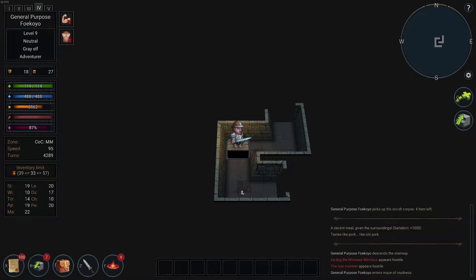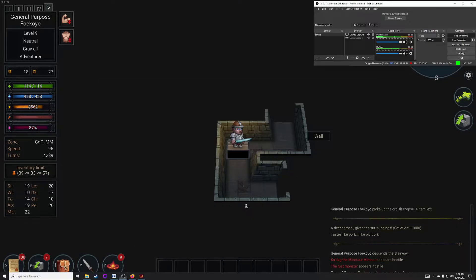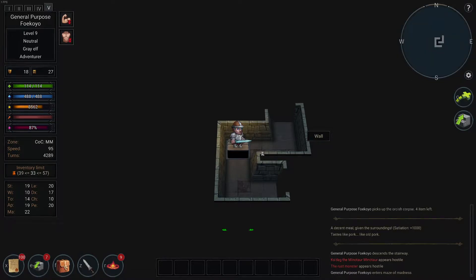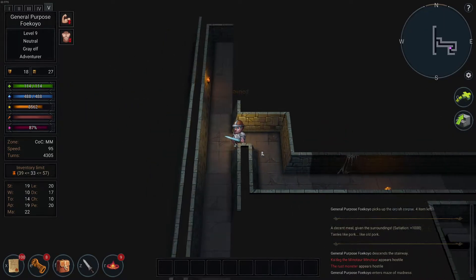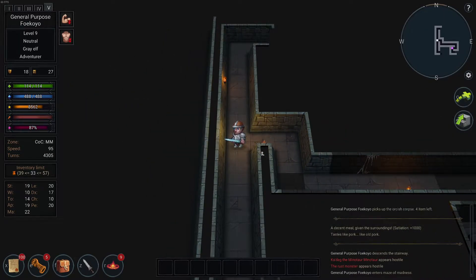I'm gonna play some more Caverns of Chaos, the newest version, with new races. I'm a mist elf. I have diagonal movement turned on, and I'm in the Maze of the Minotaur — let's see how it goes. I'm very powerful right now; this is a very powerful character. Adventurer, specced into wizardry, so I should be pretty good.